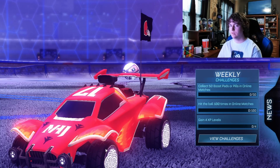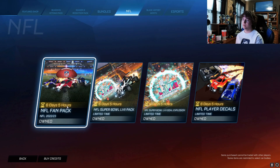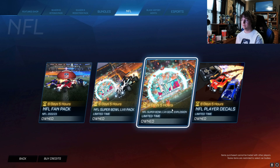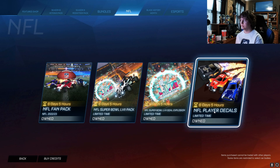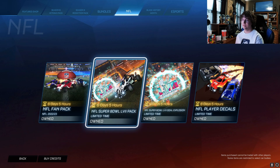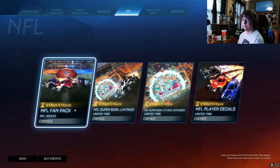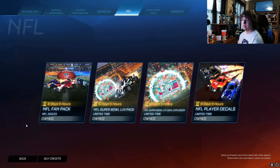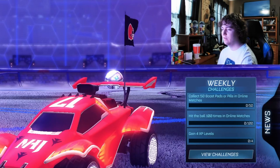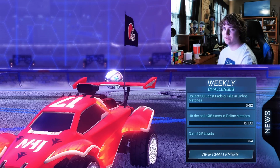But yeah, that's everything new and returning for the NFL fan pack. It's like 1,100 to 1,200 credits or so for the NFL fan pack, 650 for the Super Bowl 57 pack, 500 for the goal explosion alone, and 700 credits for the decals. So roughly $25 if you want to get everything — about 2,450 to 2,550 credits if you didn't own anything prior. It's going to be in the shop for the next six and a half days. And if you do pick any of these up, I greatly appreciate anyone who uses my supporter creator code. I hope you all enjoyed the video — if you did, go ahead and drop a like, subscribe, and I will see you all in the next video. Peace.